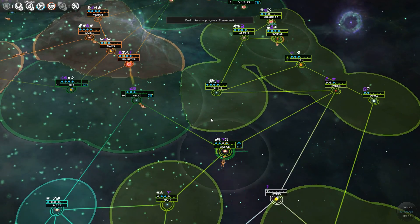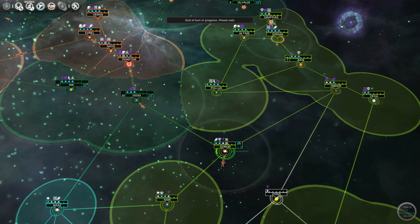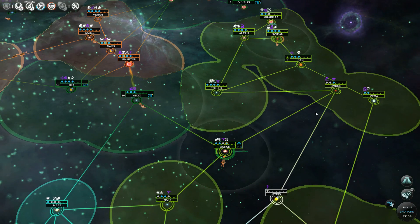Next turn — there's nothing else to do. It's just: you get a new science, you build the buildings, you click the end button. Next turn. I think there's like too many units — slows the game down too.